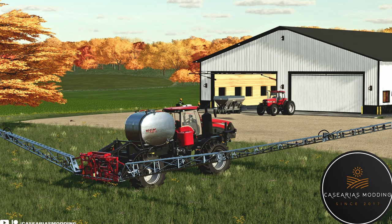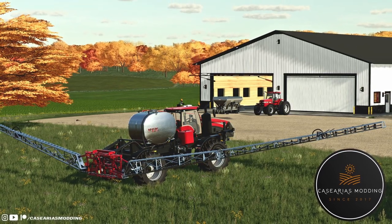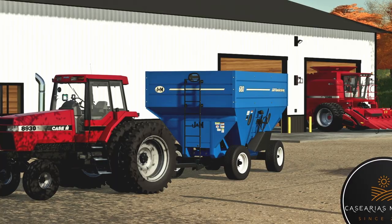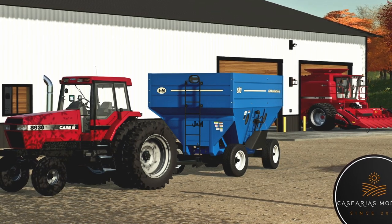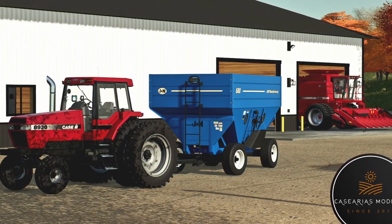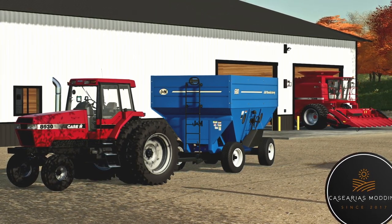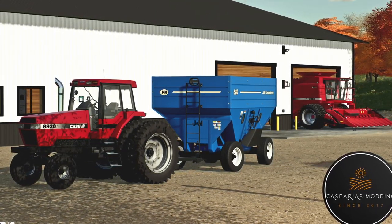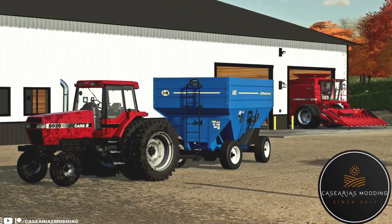Next we have the Axle Flow Series combine, which has been sent to Giants with an important update. The changelog includes: fixed two-wheel-drive axle problems, fixed different shades of red, fixed moving parts, added yield monitor, and added lizard tires and new sounds. Then the last one is the Case IH 8900 Magnum Series — another mod from FS19 with tons of new configurations, completely different from what it was.